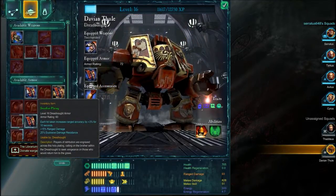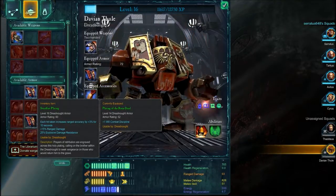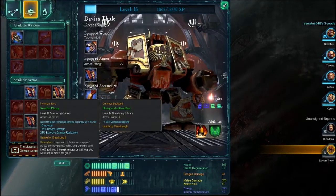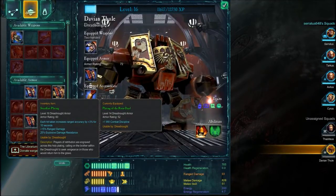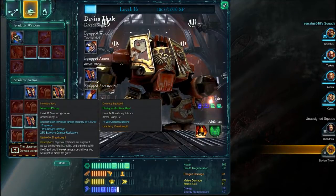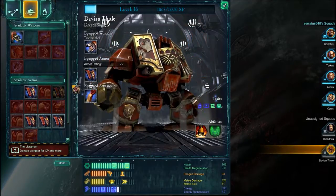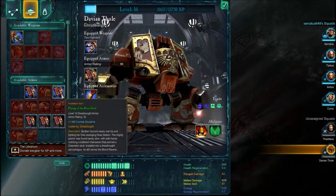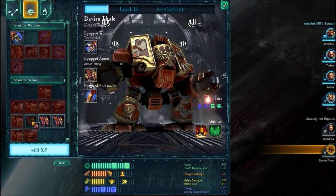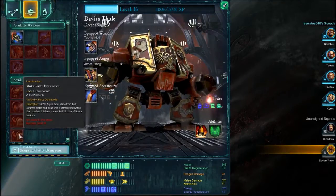Now armor ratings — better. Each hit taken increases the range accuracy by plus 3% for 10 seconds, range damage, exposed damage resistance — and this one, yes, I like this one. Let's sell the remaining ones, they won't be very useful to us at this point.